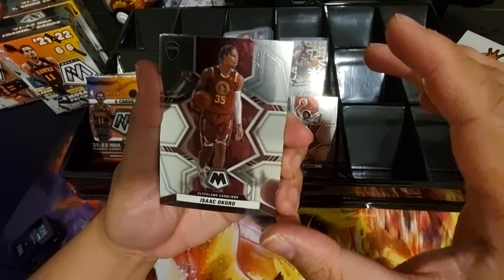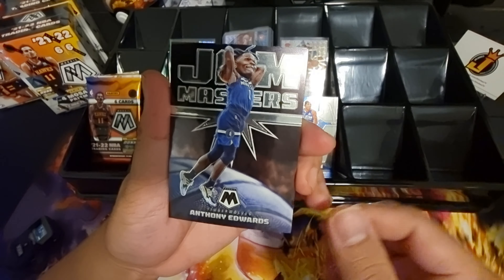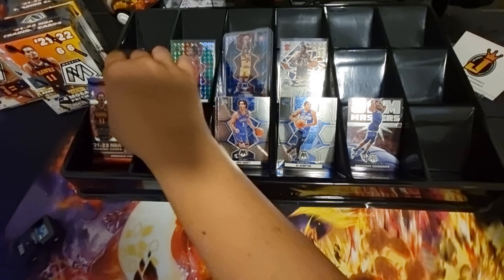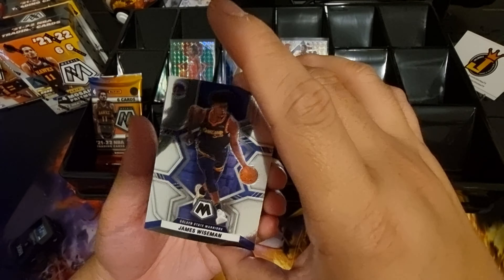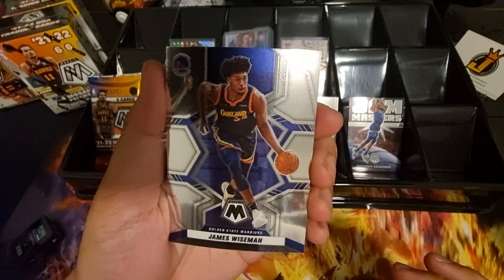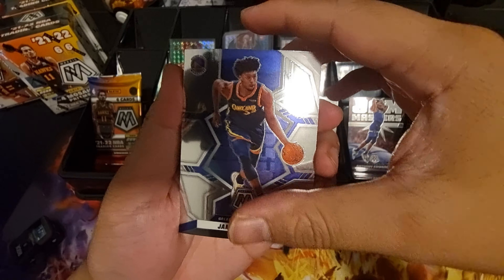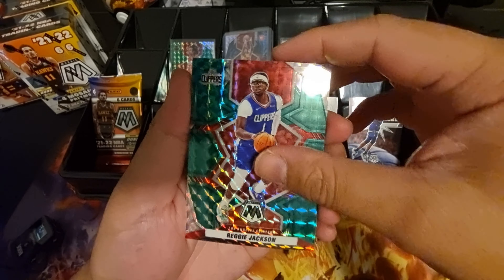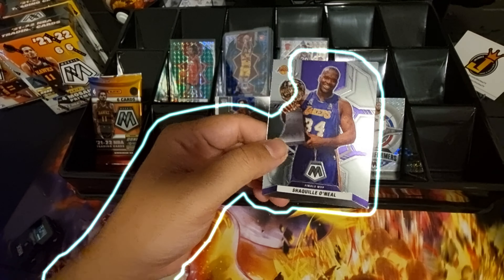Pack four — Isaac Okoro, Anthony Melton, RJ Hampton, Gem Masters insert of Anthony Edwards, Evan Mobley, and James Wiseman — traded to Detroit. I've been rooting for him since he was drafted by the Warriors, but too bad he got traded. I'm happy for him because he's getting more minutes and playing well with the Pistons. Andrew Wiggins — we miss him. Domantas Sabonis, Reggie Jackson, Epic Performers Paul George, and Finals MVP Shaquille O'Neal.